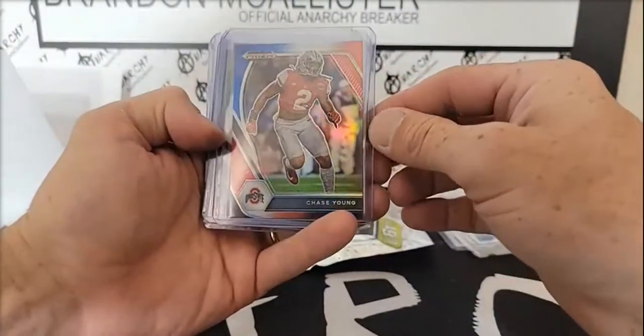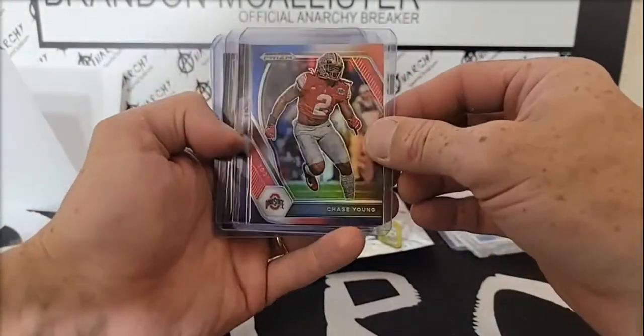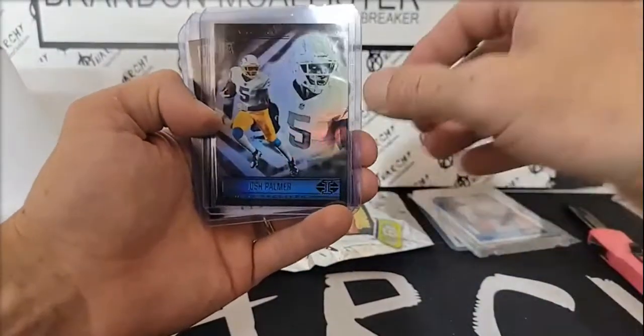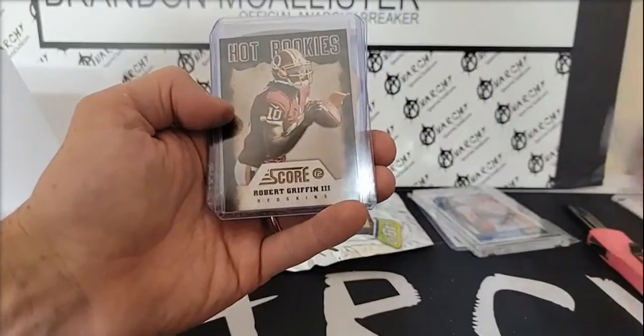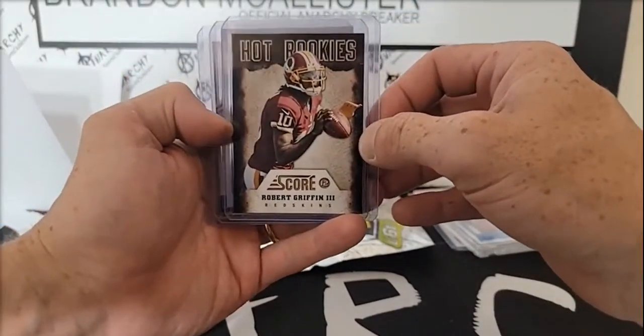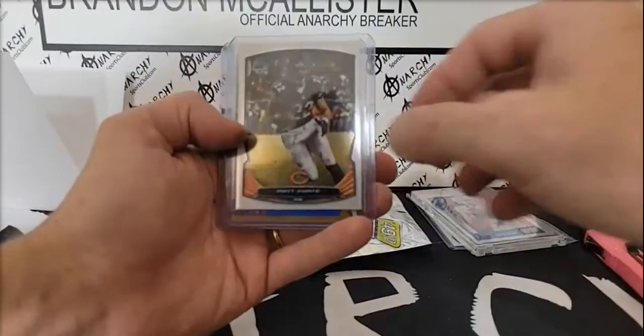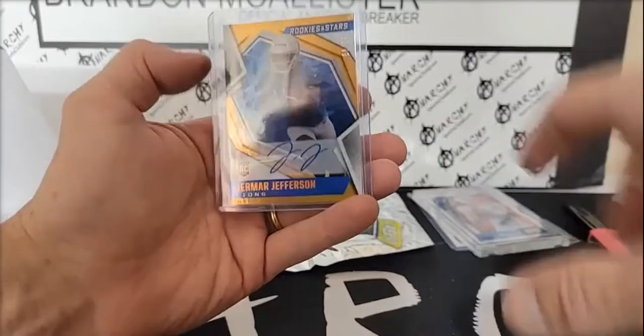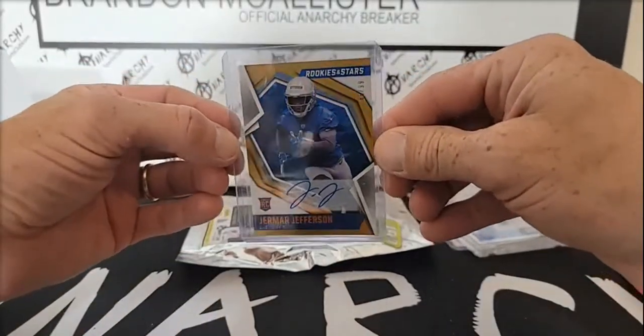Chase Young red, white and blue — not numbered. Got a Josh Palmer rookie, Robert Griffin the Third hot rookies, Matt Forte Bowman Chrome, and Jamar Jefferson, the 99 rookies and stars autograph.